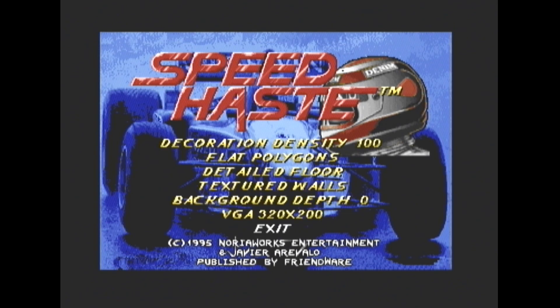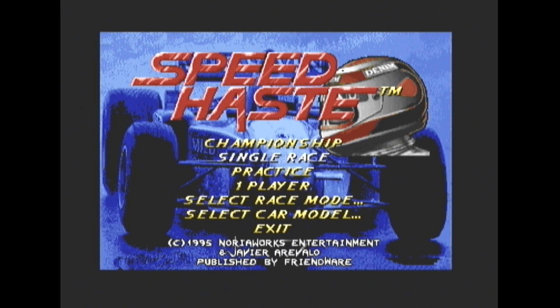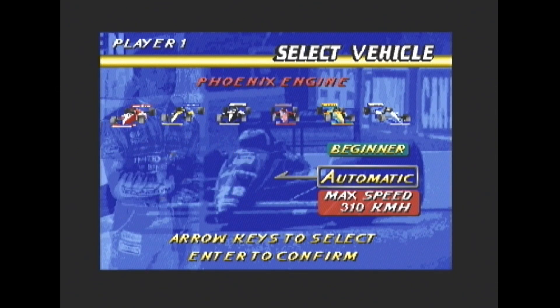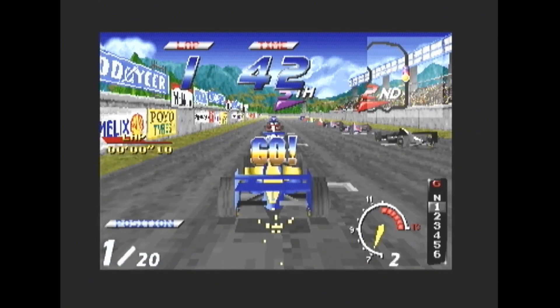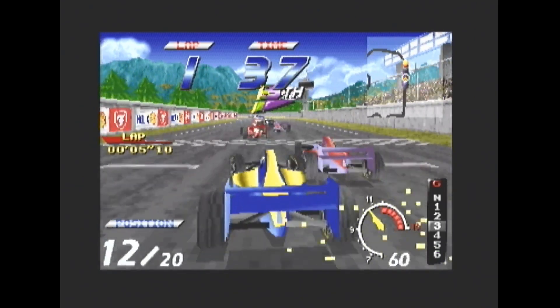Setup, Graphics Options — we'll have that back as shaded polygons. New Race — I'm going to try car model as Formula 1 this time, and we'll have a look at the championship. I'll use the Formula 1 cars instead. Let's have the blue one. As you can see, I'm in a Formula 1 car now. Let's see if the dashboard looks any different.